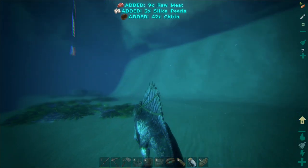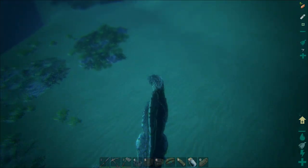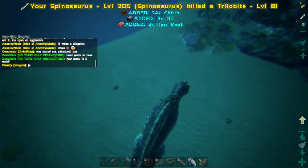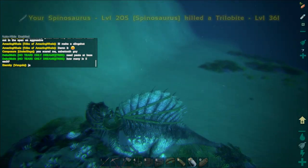So much material! The chitin is really good for making cementing paste if you're making metal buildings, explosives, things like that.